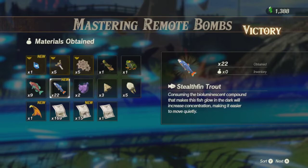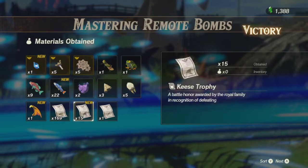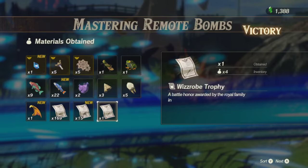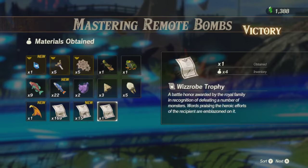Stealthfin trout — looks kind of different, but okay. Keese trophies with a fire wing — thankfully we actually got one of those. And a Wizzrobe trophy — not sure how many of those we had beforehand, but nice to see we actually have one.